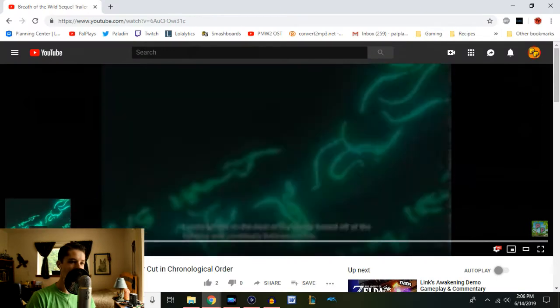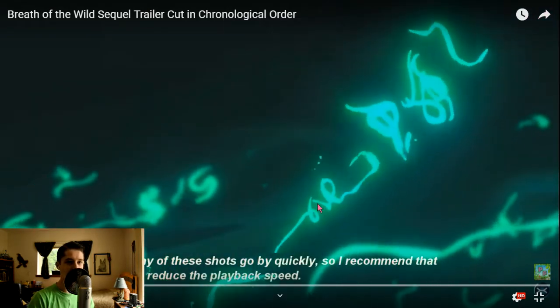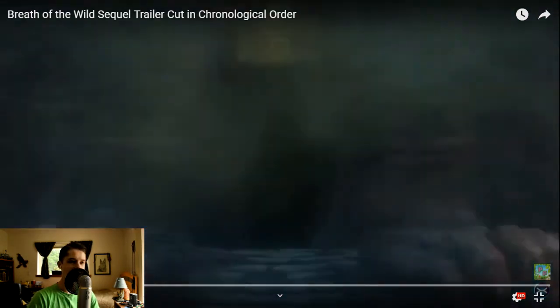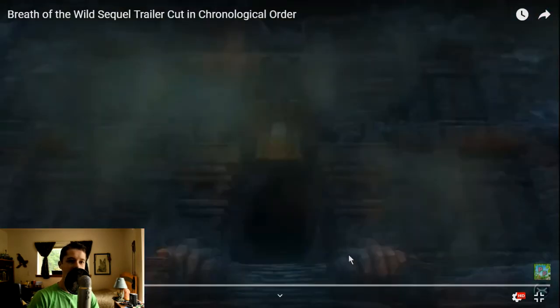Now we can actually get into the trailer. I'm going to skip the very beginning because it's literally just a close-up of something we're going to see — nothing special. This first shot I find one of the most interesting ones in the entire thing. It's very hard to see because there's a haze. Hopefully that haze doesn't return from Breath of the Wild — that was one of the stupidest parts of the game, it really made things look ugly. But this looks like a dungeon to me, and I have a feeling we might be getting dungeons back. That was one of the biggest gripes with Breath of the Wild — it only has one real dungeon, Hyrule Castle, and that's barely even a dungeon since you can just skip to the end.